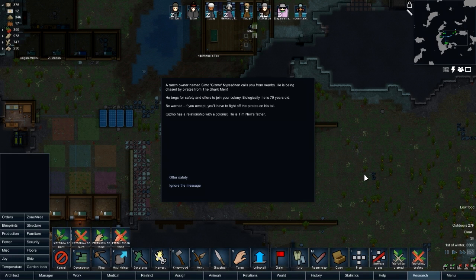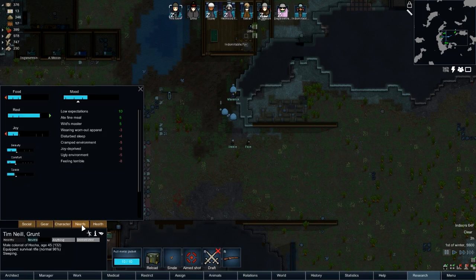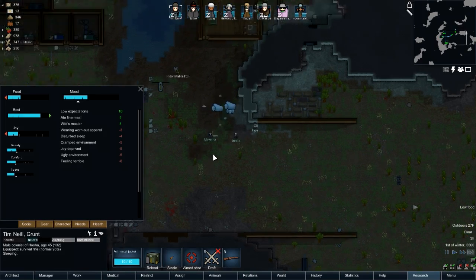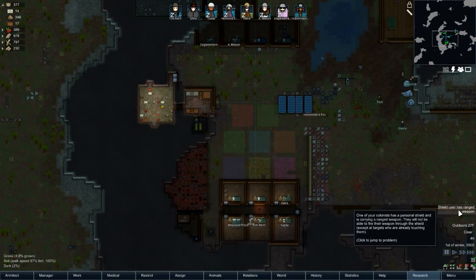This is an interesting opportunity — a ranch owner named Gizmo calls from nearby. He's being chased by pirates from the shark men, which we've dealt with before. He begs for safety and offers to join the colony. He's 70 years old though, so he is at risk of keeling over from just about anything. We would have to fight the pirates if we accept. And he's also Tim Neal's father. No — 70 years old is just no. And no, it doesn't piss off Tim, because he doesn't need to know.